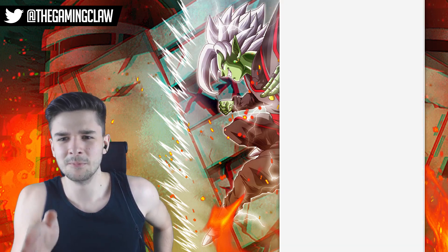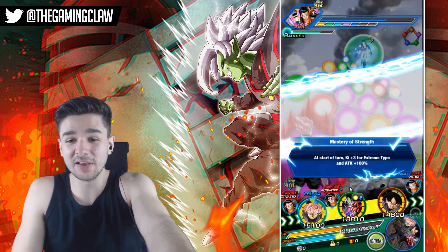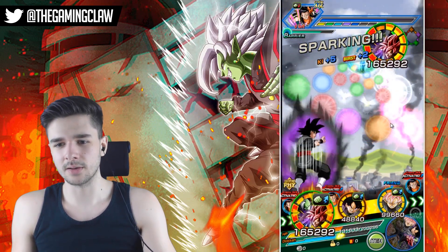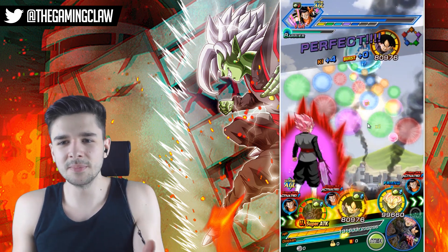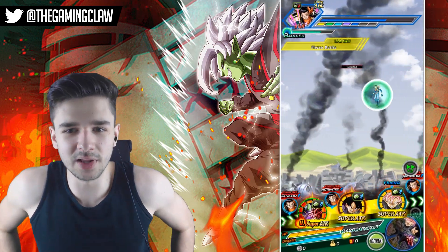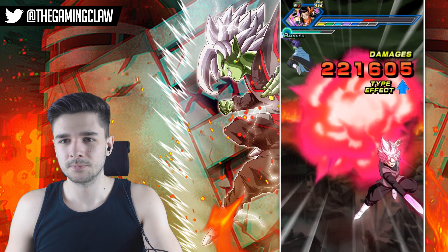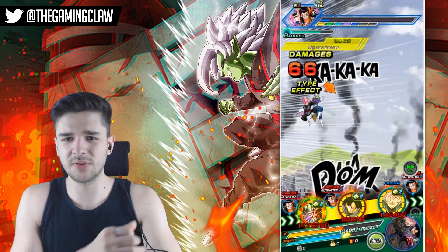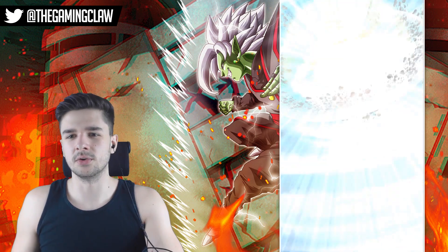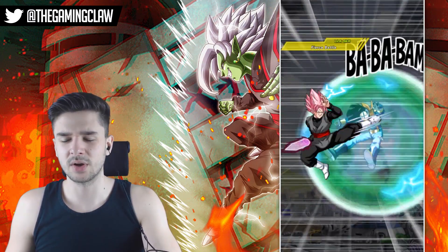This is definitely a ki-based attack. How is it not? How is it not a ki-based attack? This game is broken. How is it not a ki-based attack? You're telling me that's a physical attack? I legitimately do not believe that. No additional attack. I don't think I've ever actually gotten an additional to go off of him. At least Goku Black — I appreciate you — because you are lowering that barrier, slowly but steadily. And that could have been a double lowering, but it just didn't work out.